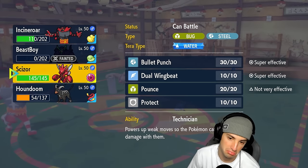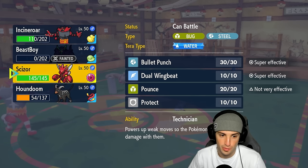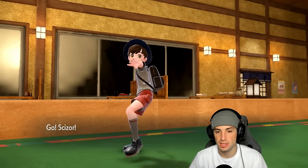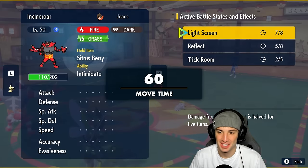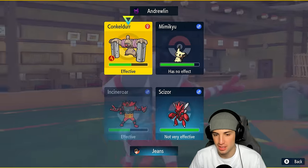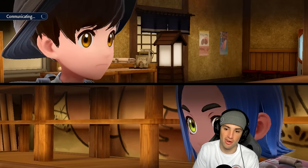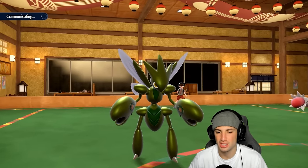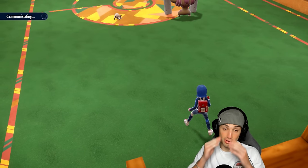I can Fake Out Conkeldurr this turn, or bring Houndoom back out, or just go into Bullet Punch with Scizor — I kind of like that. I'm going to go into Scizor. We're wasting out trick room turns; Bullet Punch into Mimikyu and Fake Out on Conkeldurr. Shiny Scizor looks so dope in this game. There are two turns left in trick room — I could protect Scizor the turn after that. I'll stick with the Fake Out and go with the Bullet Punch.